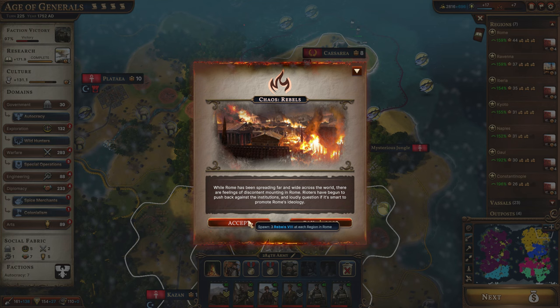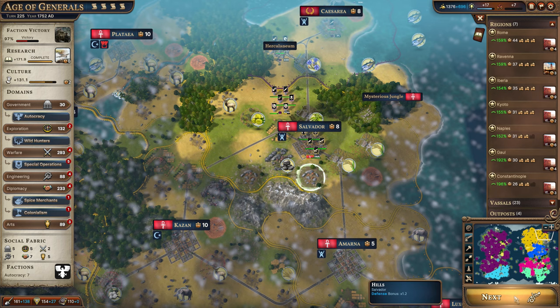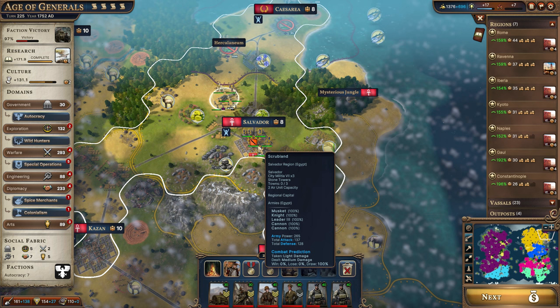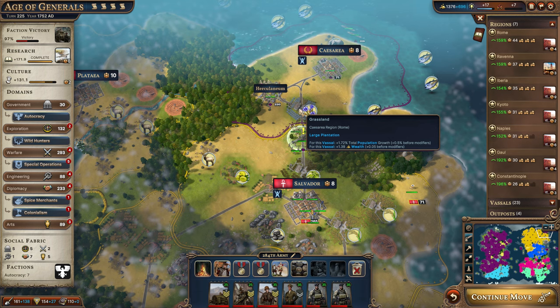We're already at 97% now. We got our chaos event, which we expected, and we're going to go ahead and just pay the money — that's how much chaos events cost in the Age of Generals. They do have a full-size army protecting the city, which is going to make it very difficult to get a victory there. These units are really good but do need to heal up, so let's go back into our own territory after that battle and let them heal. Hopefully they'll move their armies out of the city while we do that.